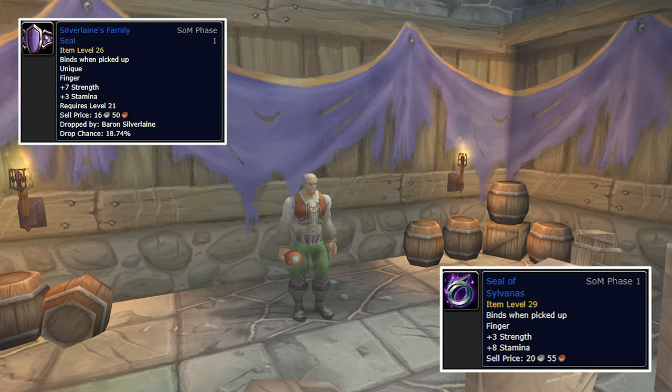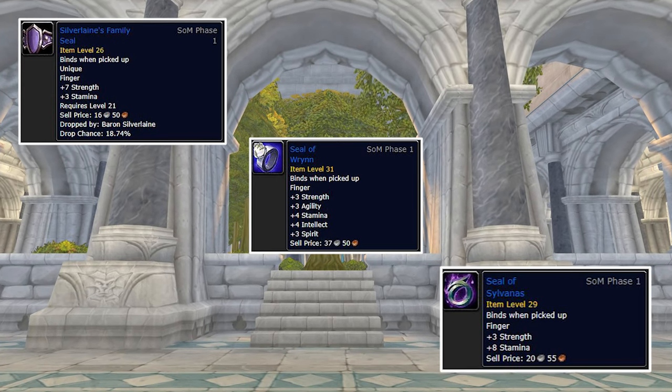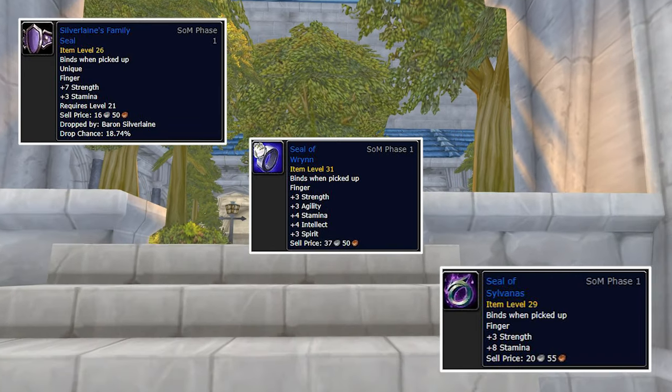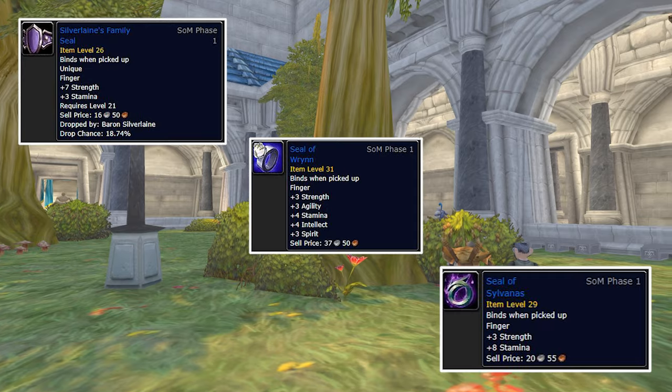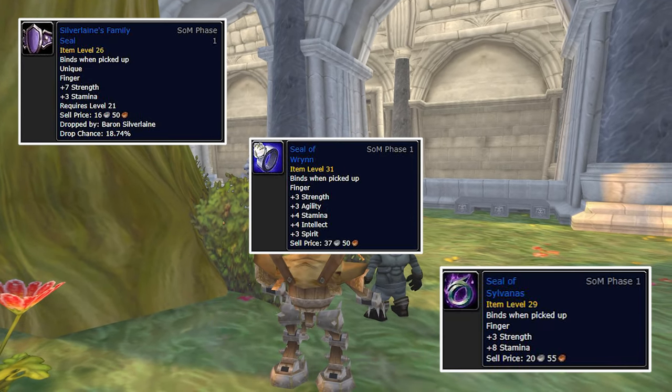For Alliance players, there is now Seal of Rin, which is a long quest chain that starts from a ladder after you kill Van Cleef, then sends you to the Stockades, and after some back-and-forth talks in Stormwind, you will have to slay 2 level 31 mobs before being generously rewarded.